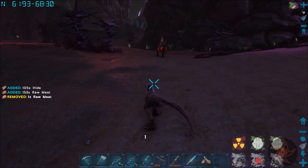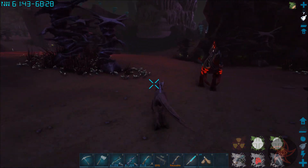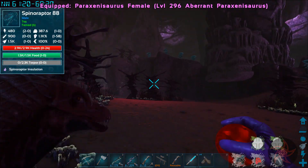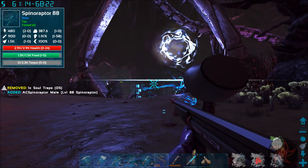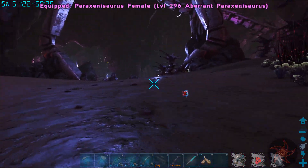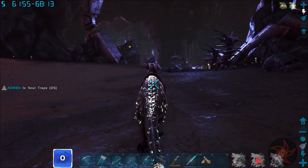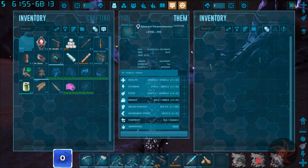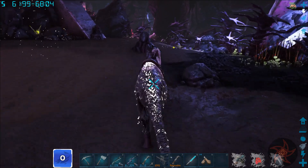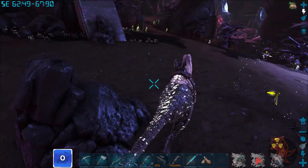This guy does pretty good damage for the stats I started with that were definitely not amazing. Parazinosaur - this is just all good stats and then imprinted. Parazinosaurs are immune to radiation. That could be a funny army - Parazinosaur versus Rockwell.